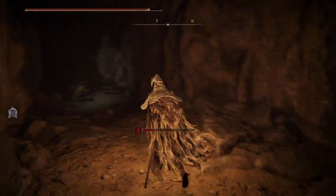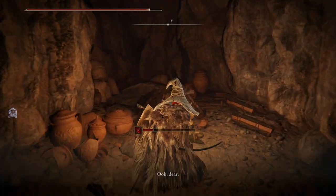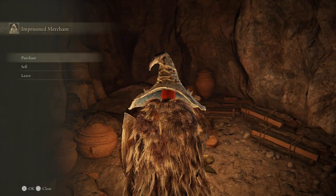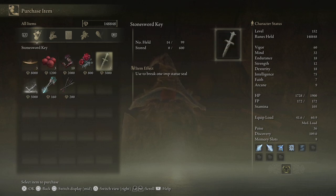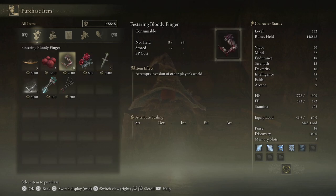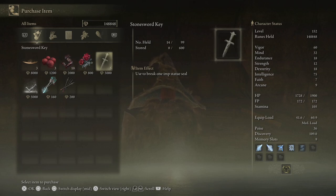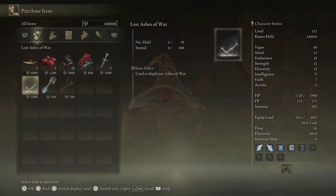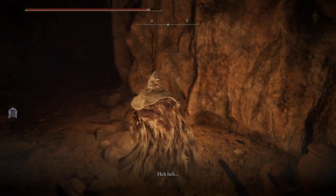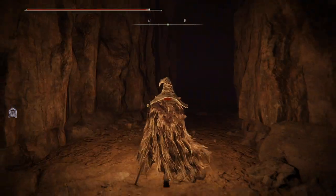Bloodhound Step is good here. I mean, Stone Sword Keys are expensive, but they might not ruin anything. I don't even think we've got many more to open — we already have 14. Relax, obviously goodbye. Probably wouldn't buy all that much.